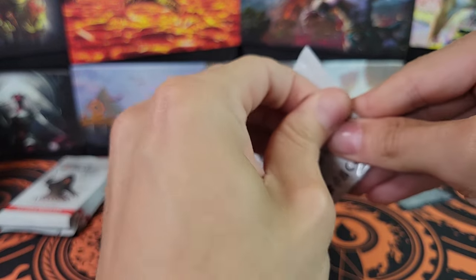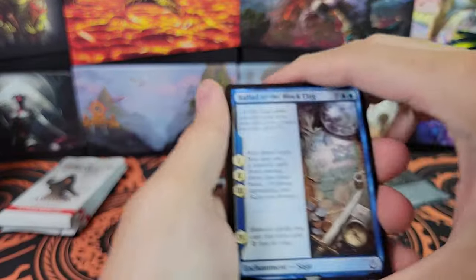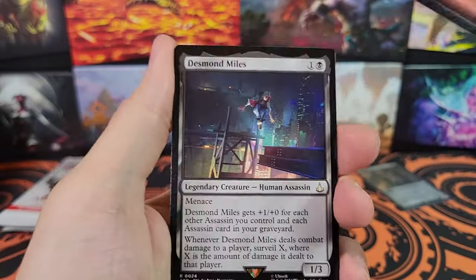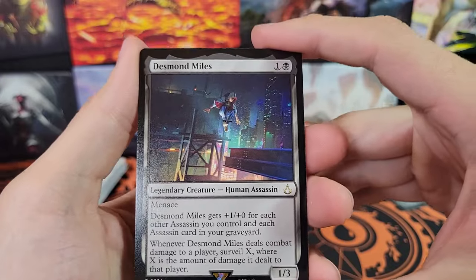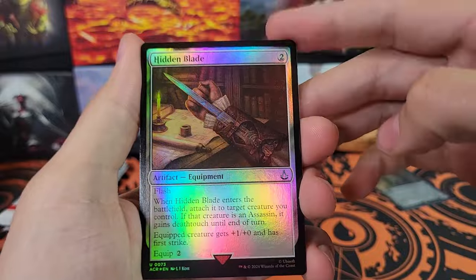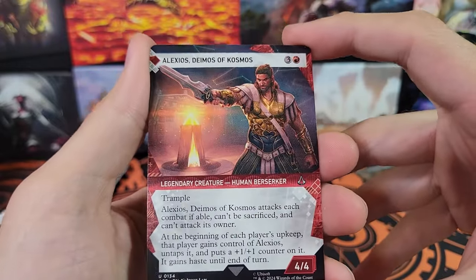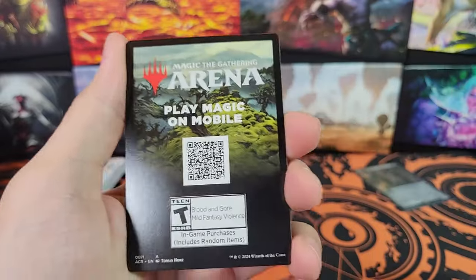These are called Beyond Boosters. With these sets that are just Universes Beyond, it seems like they're going to be doing these now. Bleeding Effect, Terminate. We've got Desmond Miles — very cool. Hidden Blade foil. Alexios — very cool. Uncommon version. Desmond Miles is the current-time character.